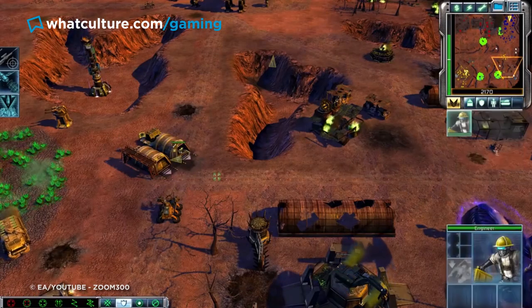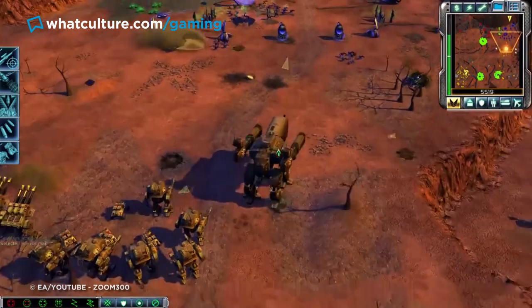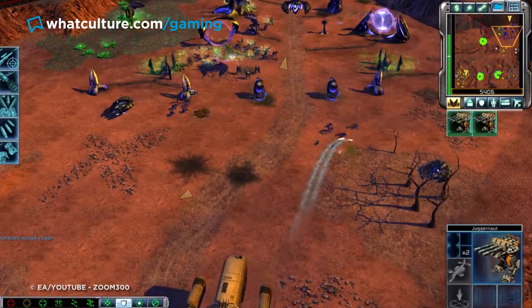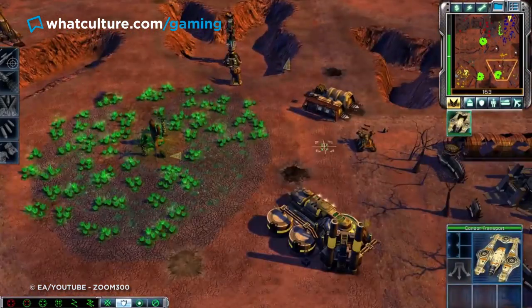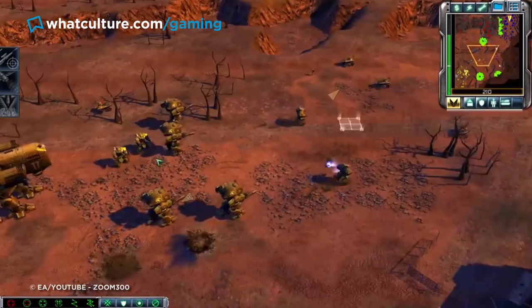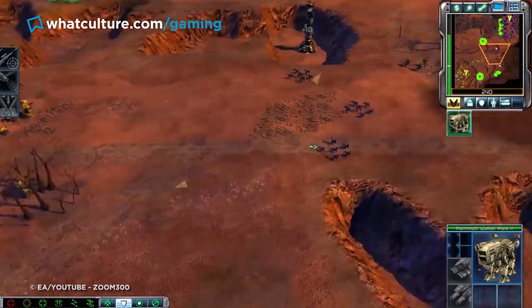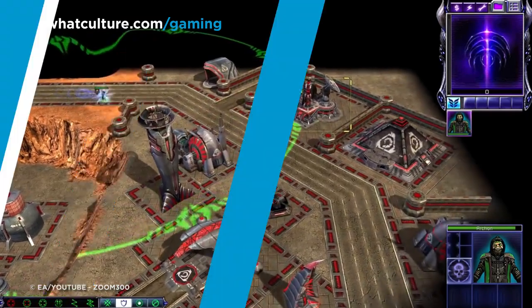Even more shocking than their arrival is the knowledge that upon completing both the GDI and Brotherhood of Nod campaigns, you actually unlock a secret third campaign — this time detailing things from the perspective of the Scrin as they obliterate everything on the planet. It's a fun power swing, as this faction has access to some truly brutal units and abilities, acting as a great stress reliever after battling against them and being on the back foot for so long.